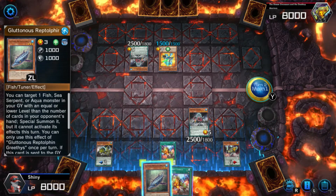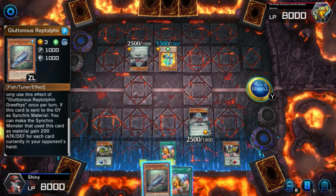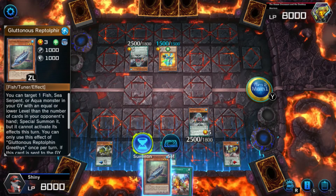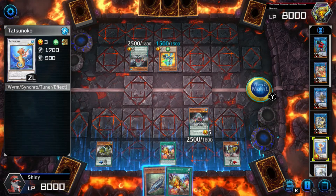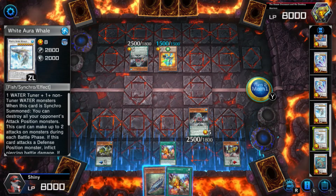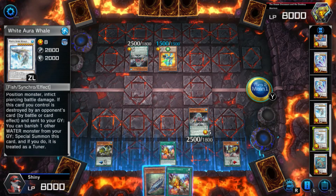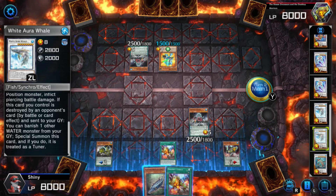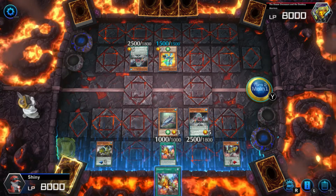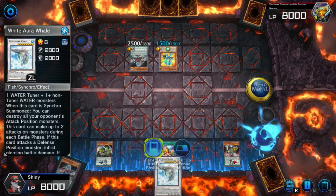I can only activate one of those per turn. And what is this one? You can try to get one fish, sea serpent, or aqua monster in your graveyard with an equal or lower level than the number of cards in your opponent's hand — special summon it, but you cannot attack this turn. It's a hard once per turn. For the synchro material in the graveyard, you can make the synchro monster that uses that as material gain 200 attack. You can destroy all your opponent's attack-position monsters. That's one water tuner plus non-tuners. This card has piercing. Discard — if it battles, you can banish one other water monster from your graveyard to special summon this card, treated as a tuner. Let's see if I can actually do this — this is another water, so this would actually work. I can go into this thing, which is crazy, because this thing can actually destroy all of them. That's a really good synchro monster — it's just specific in its materials, which is why it doesn't see any play.